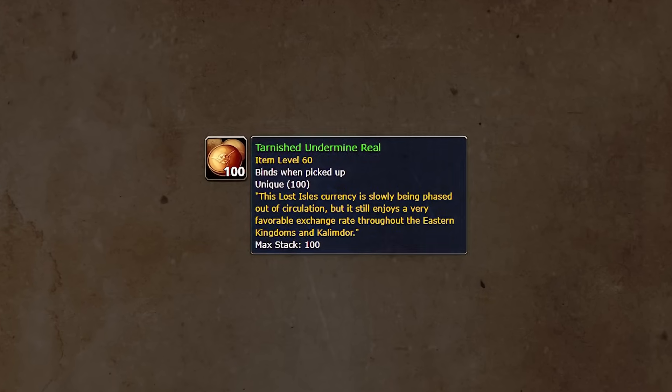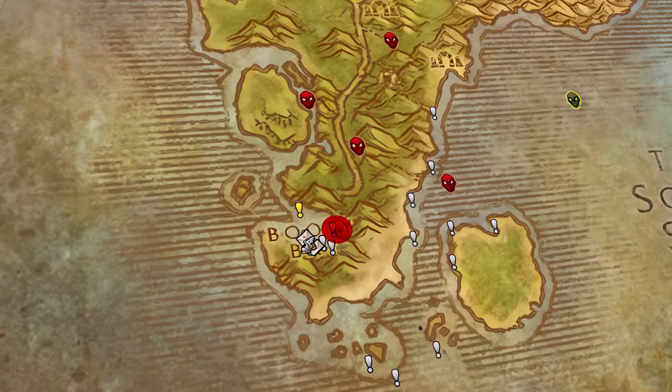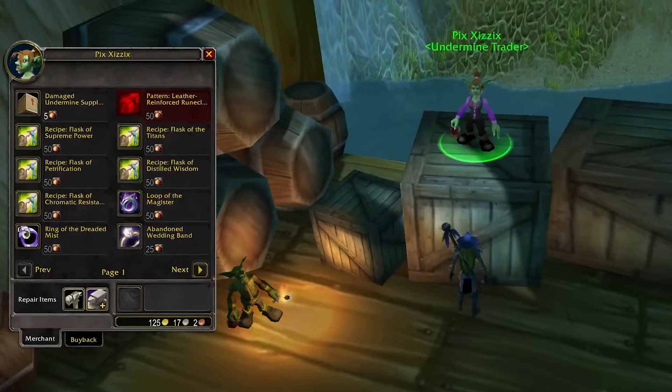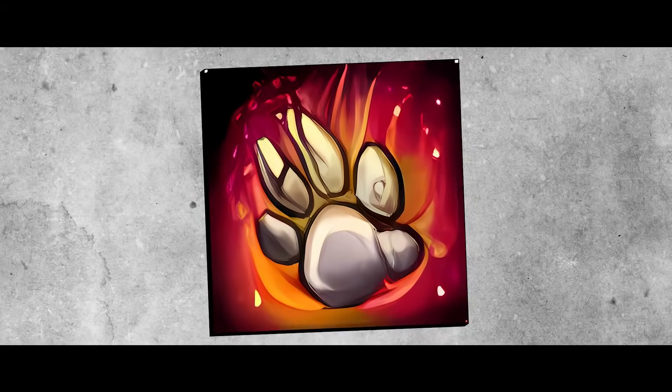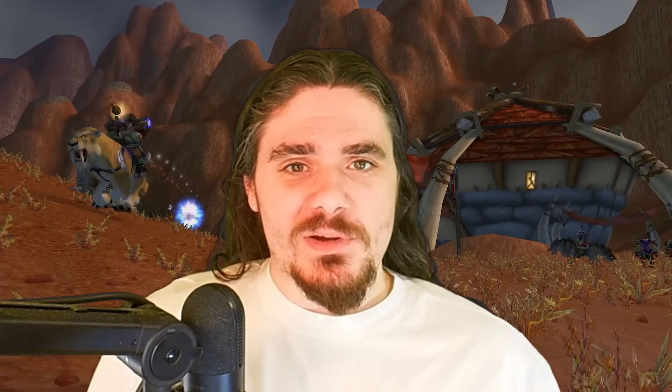Back to the Tarnished Undermined Reales — you're going to be turning these in at Picks in Booty Bay. The items she sells are really impressive: there are huge weapons and very strong idols and totems. It seems like Blizzard put about two items per class that you really want to focus on.